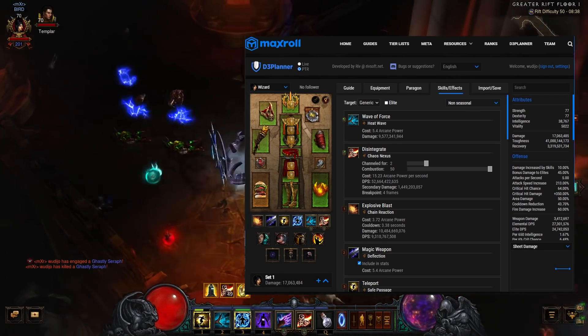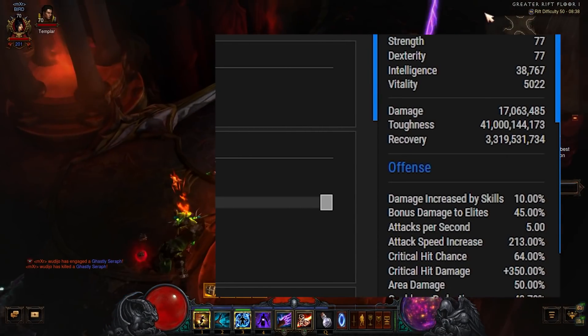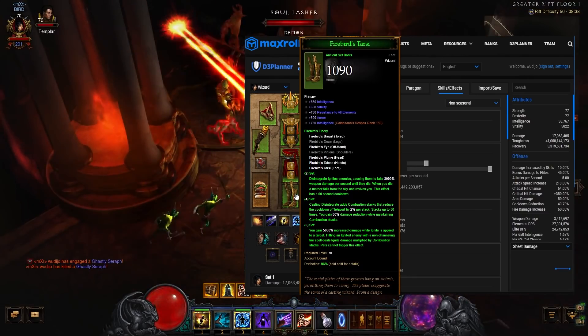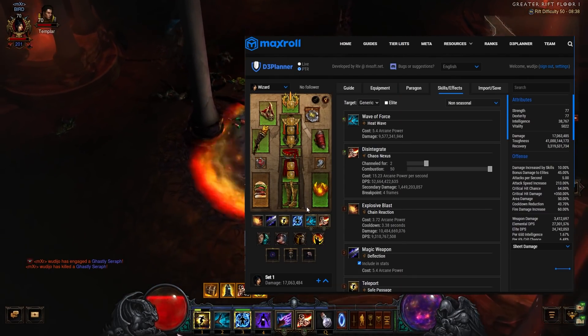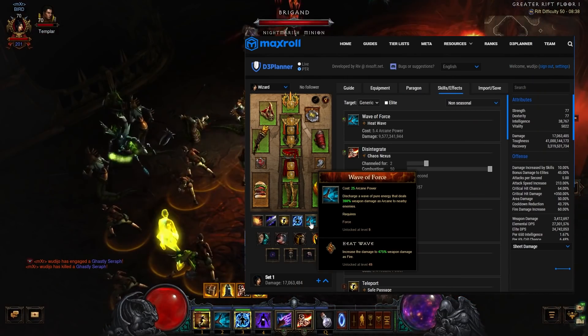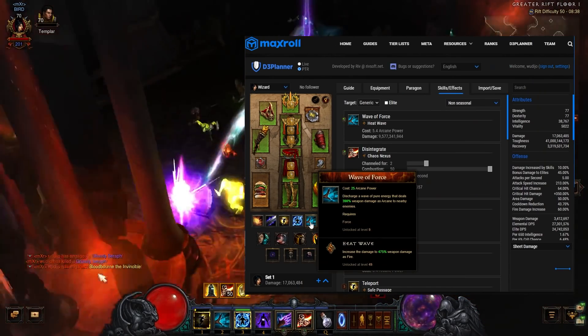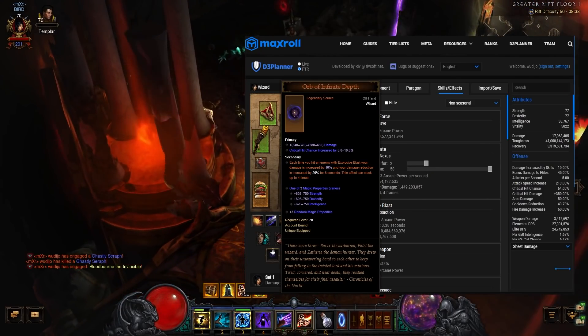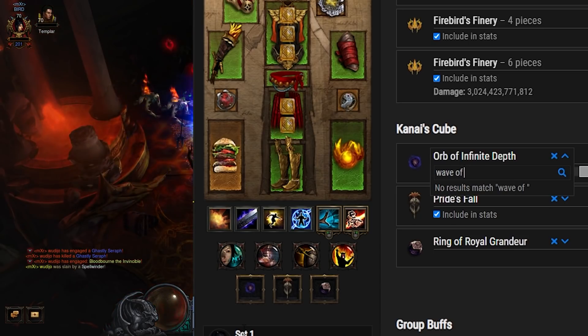First of all, it sports a respectable 41 billion toughness. We build around the Firebird set, which gives massive damage reduction, fire damage procs, and most importantly, flight. But here's the twist: we use wave of force as our ability of choice to deal all our damage and achieve this state. And to boost it to the max, we also add all the wave of force supporting items in the game.